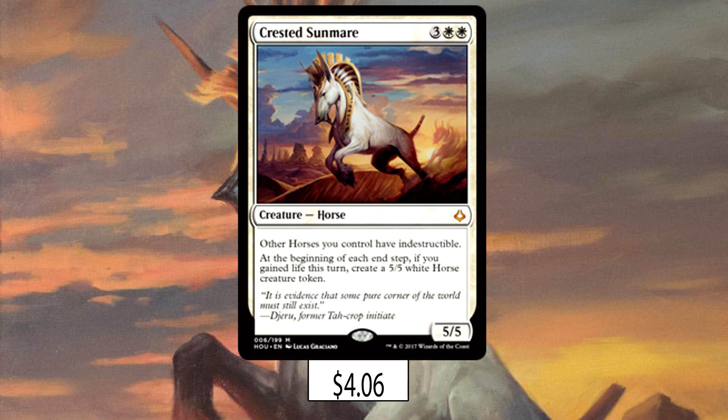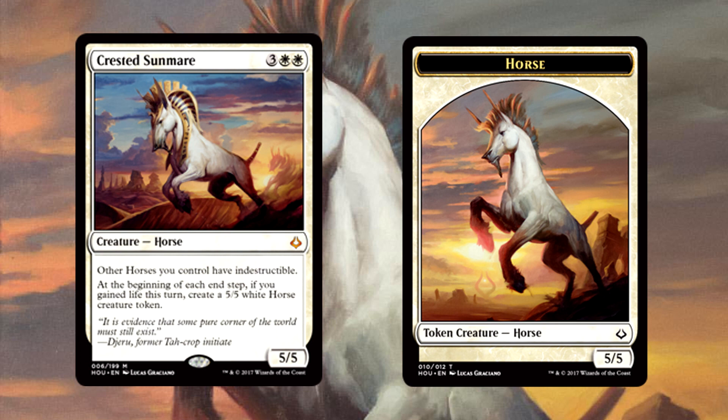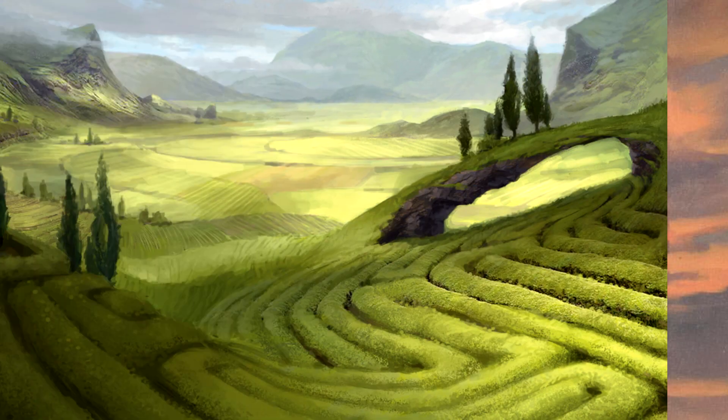We all know what prompted this deck tech: Crested Sun Mare. Five mana for a 5/5 that makes all other horses you control indestructible, and at the beginning of each end step, if you gained life this turn, create a 5/5 horse token. So this deck has a bunch of life gain and horses — pretty self-explanatory. Crested Sun Mare is also the most expensive card in this deck, so enjoy that.